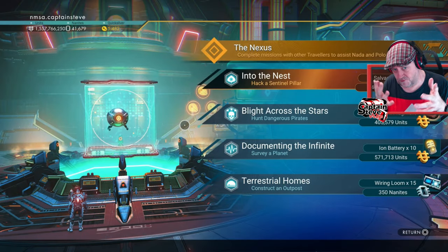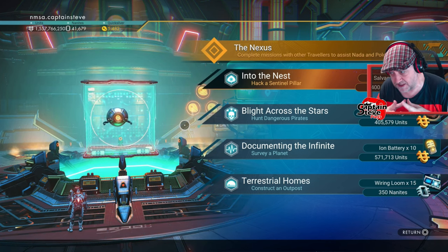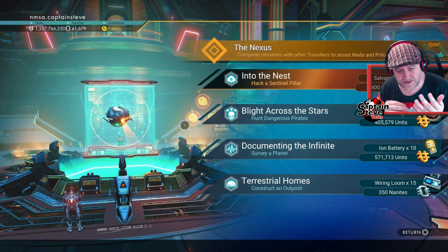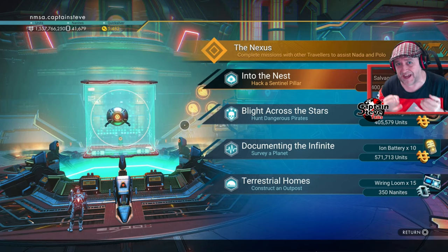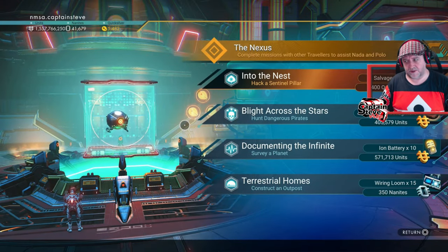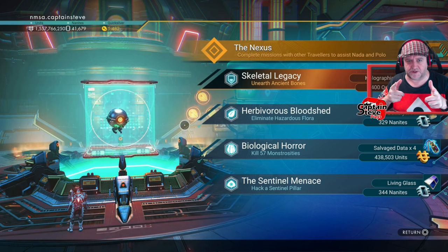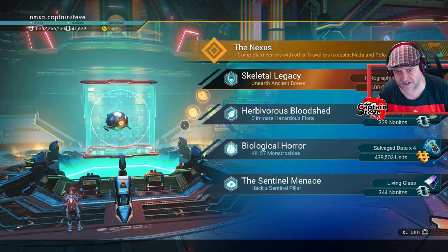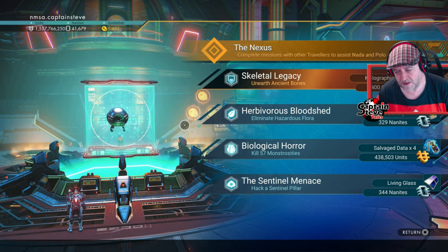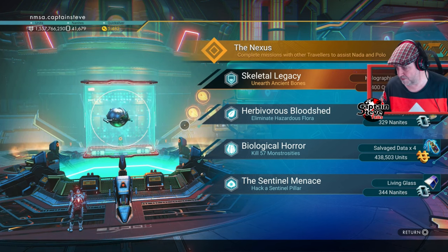It says 'A new multiplayer mission has been added to the Nexus to find and destroy the Vile Brood.' It doesn't mention this mission will appear after the expedition — it's down to interpretation. Back in the game and standing at the old Nexus Cube. It's rotated round again: Hack Sentinel Pillar, Hunt Dangerous Pirates, Surveyor Planet, Construct an Outpost. This is cycle four now. I'm going to wait another two times — that's a full hour of sitting and waiting.